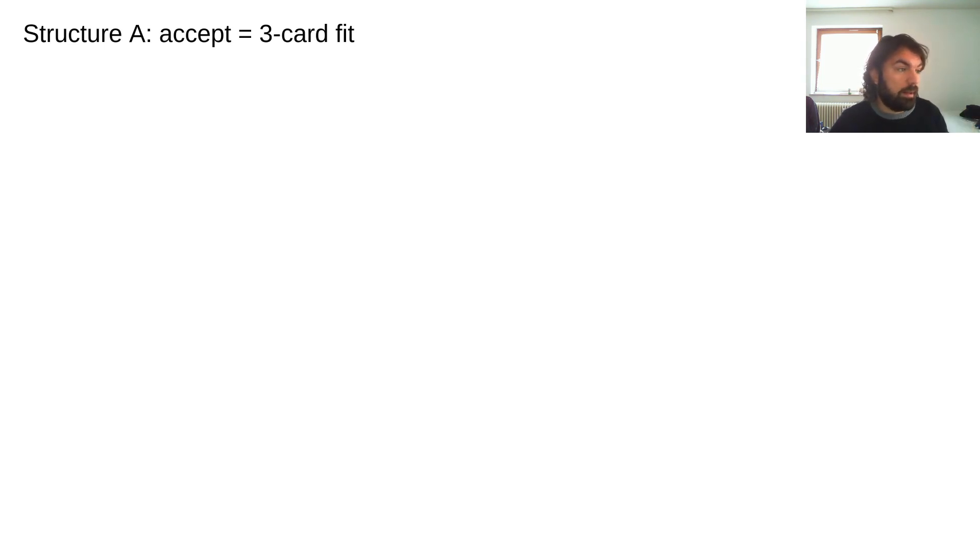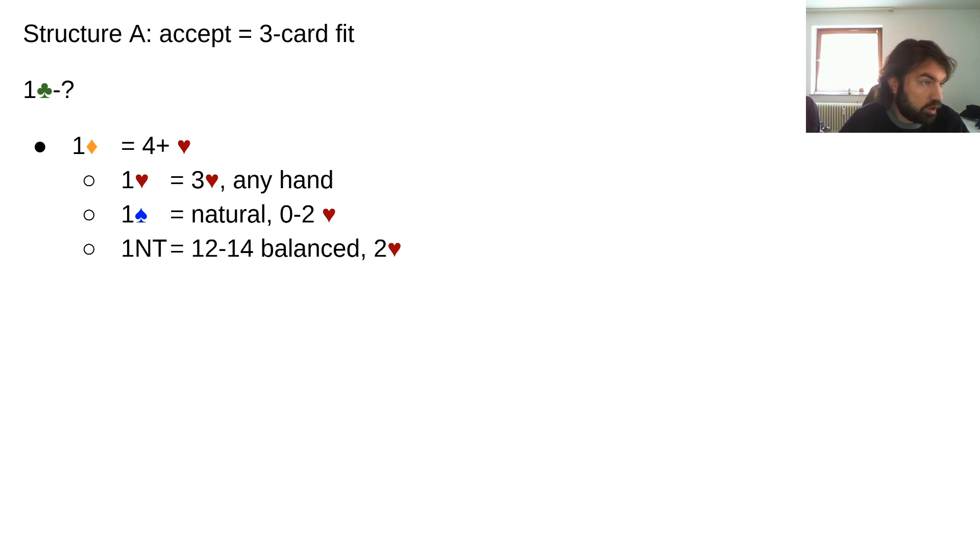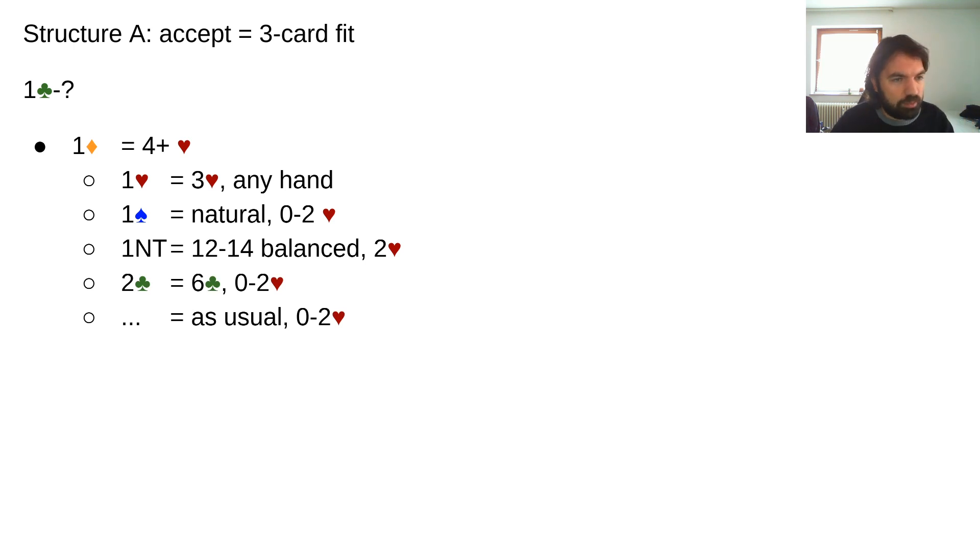In Structure A, accepting shows a three-card fit and everything else denies it. So one club — one diamond shows four hearts. Now one heart would show three hearts and any hand. One spade is natural but denies three hearts. One no trump is twelve to fourteen balanced without three hearts — so logically it shows two hearts, although sometimes you might have to bid one no trump with a singleton. Two clubs would show six clubs without three hearts. Everything else denies three hearts. It's actually very simple but quite effective.